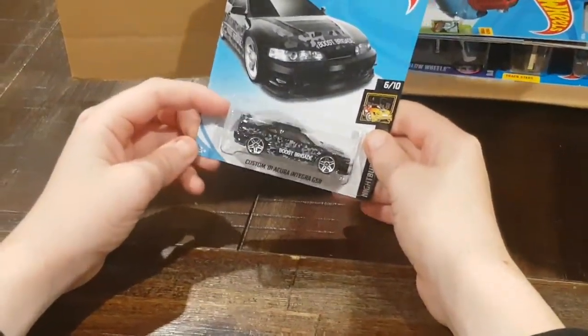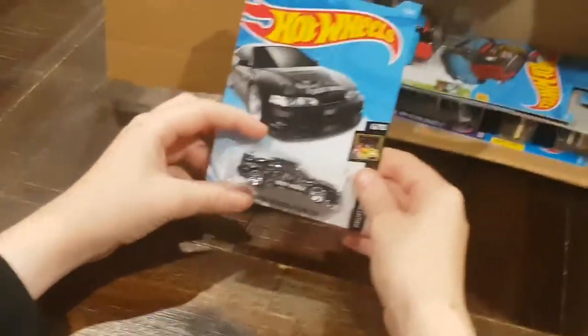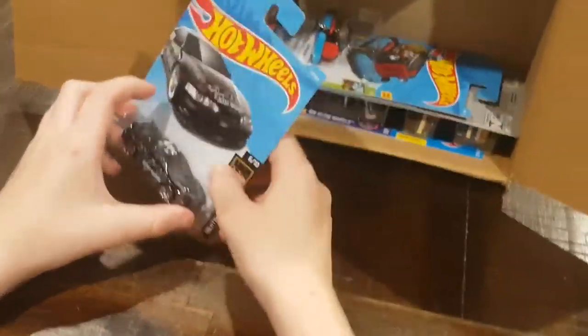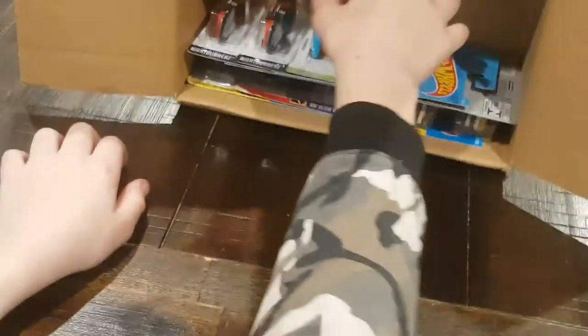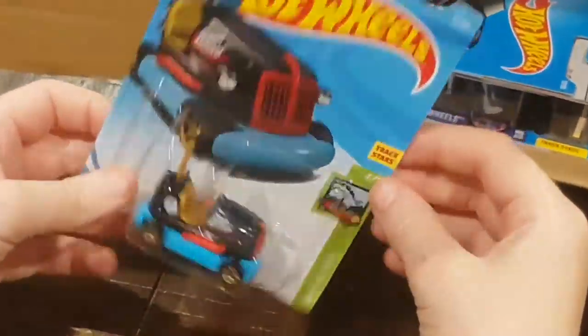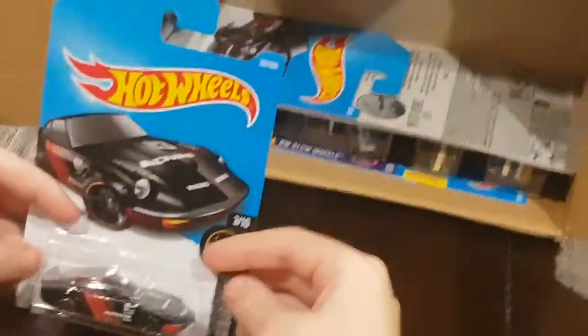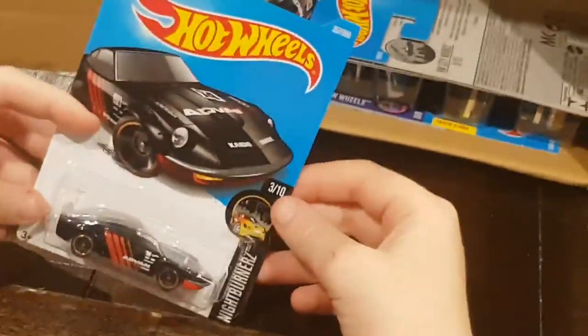We have a custom Acura Integra GSR from the Nightburners series as well. Here we have a Bump Around from the HW Fun Park, and we have a Nissan Fairlady Z — and I got two of them in this case.